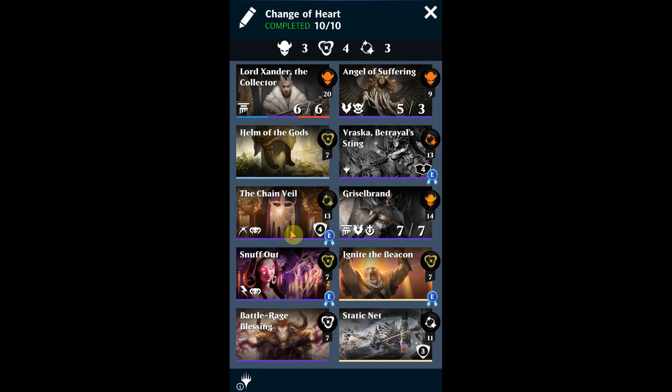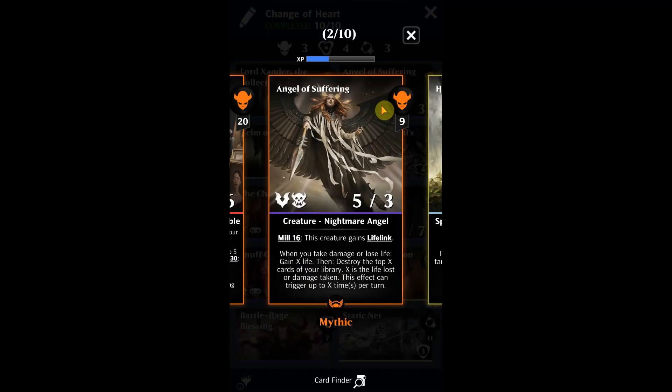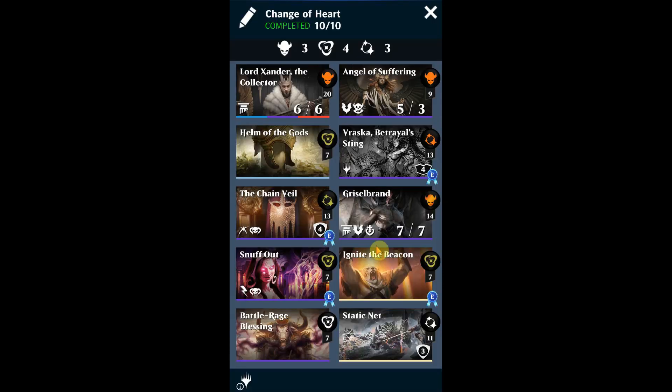Some of the other cards you can keep or swap out — use whatever you have. I like Grizzle Brand because it helps us lose life, and with Angel of Suffering you turn that into life gained and cards thrown into your graveyard. With Grizzle Brand, if you choose to lose seven life at the beginning of your turn, you get a free card in hand — that's really good.